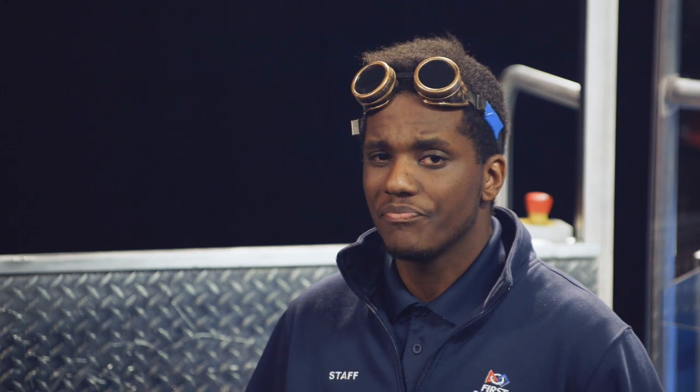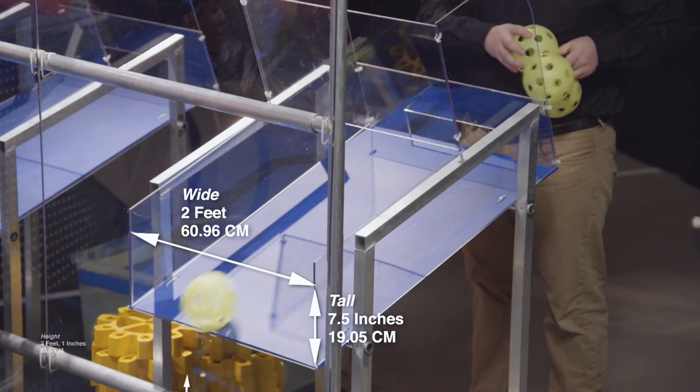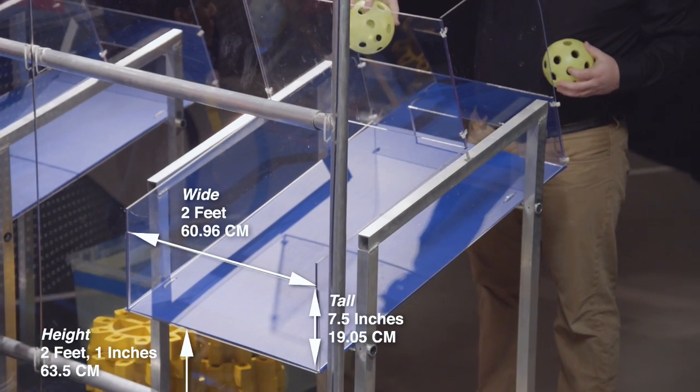Each loading zone has an opening through which game pieces fall. The opening is seven and a half inches tall, two feet wide, and the bottom edge is two feet one inch from the floor.